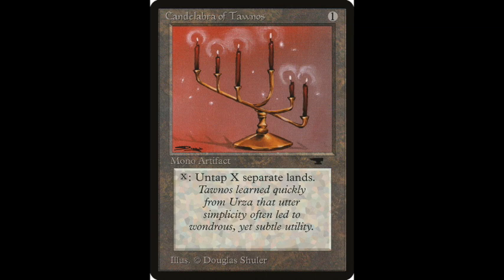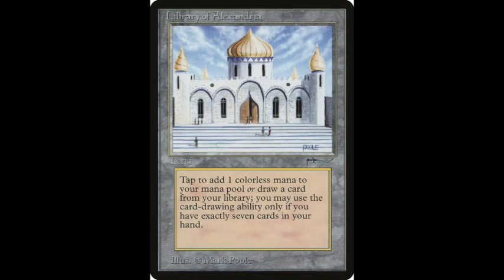Candelabra of Tawnos also works very well with Library of Alexandria. When you have seven cards in hand, you can activate Library of Alexandria to draw an extra card. While that's still on the stack, you can untap it with Candelabra of Tawnos and activate the Library of Alexandria again — so you can actually get two cards instead of one. Library of Alexandria is already insanely strong, but when combined with Candelabra of Tawnos, it's extremely insane.